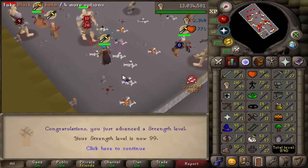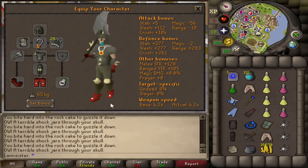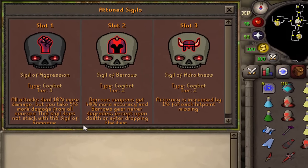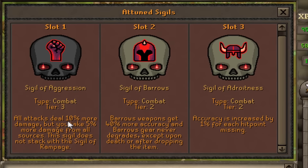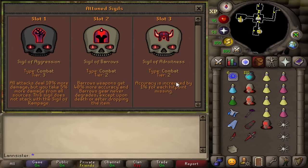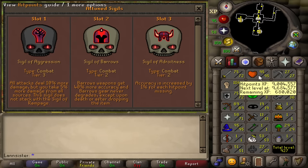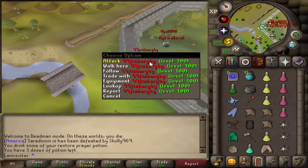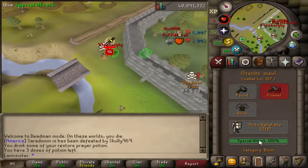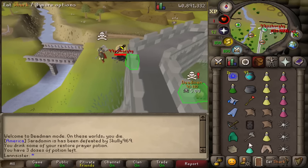Full day of training strength, that's 99! Look what I got - Darox! Look at the sigils. We're going to combine Darox with Aggression - all attacks deal 10% more damage, barrows weapons get 40% more. Accuracy is increased by 1% for each hit point missing, so if we go down to 1 HP from 95, we will have a boosted accuracy of 134%, which almost guarantees a hit.